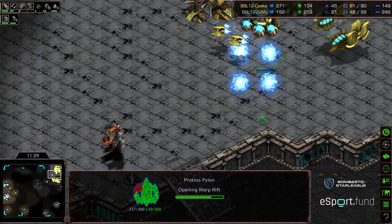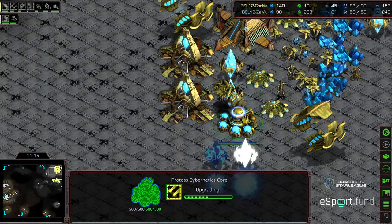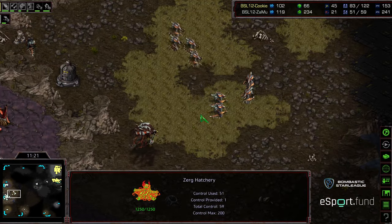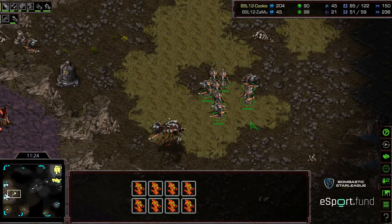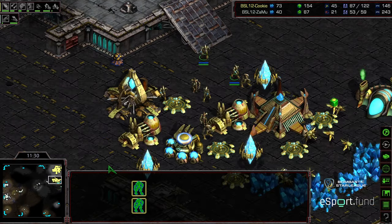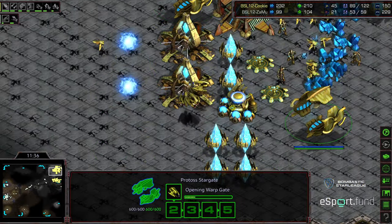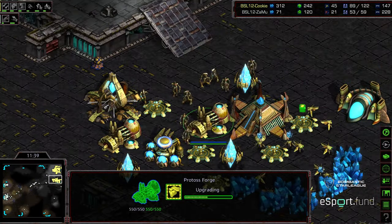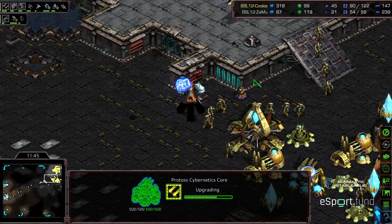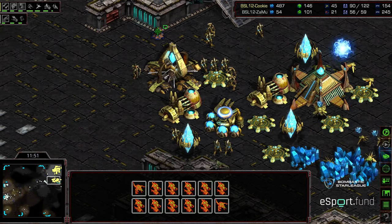Plopping down an interesting pylon configuration. The Mutalisks are trying to get what they can but just reducing health here and there. They need to preserve their health to buy some time. Drone count up to 21. Hydralisks grouping up — it looks like Zammu's response is to just go for a bust. He can see the Corsairs in the air, so he'll try to kill everything on that front door in a last-ditch desperation push. But honestly there are enough cannons here with the Zealots and with the upgrades, and I don't think Hydralisk speed is going to be there. This is a lot of Hydralisks and a lot of Zerglings, but also a lot of Zealots.